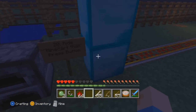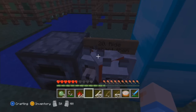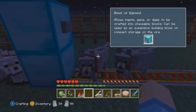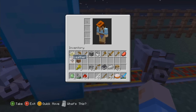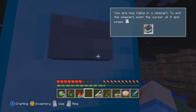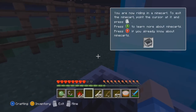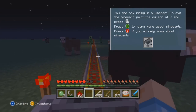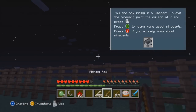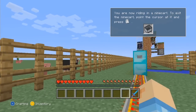Here we go — it says put the cart on the rail. We're gonna put the cart right here. Watch out doggies — they're in my way. Oh my goodness, move away! This is gonna be really really tough but you know what — screw it.